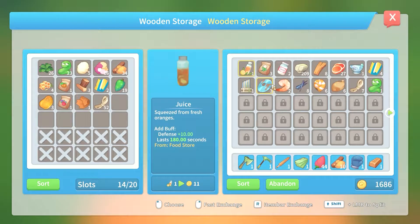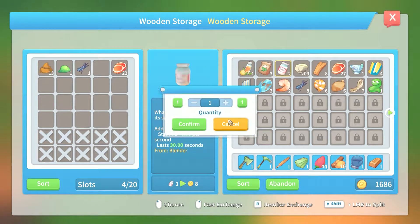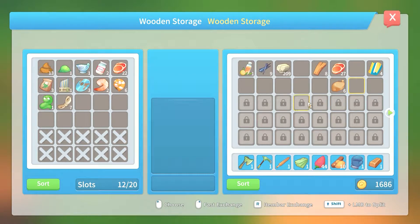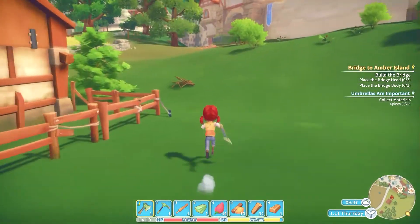I'm dropping some food items and reorganizing the inventory. I need to keep certain items because I have a quest for those. Let me sort through these — put that in there, that in there, that in there. Alright, there we go, sorry about that.